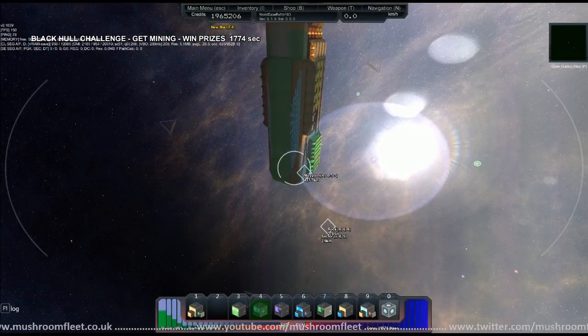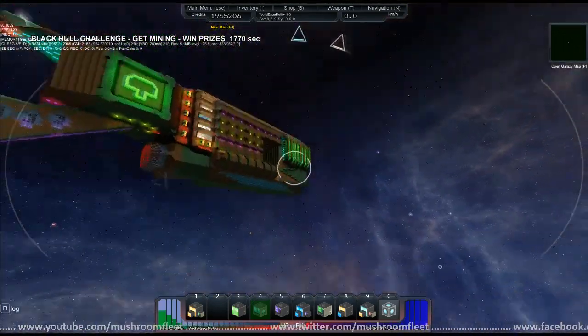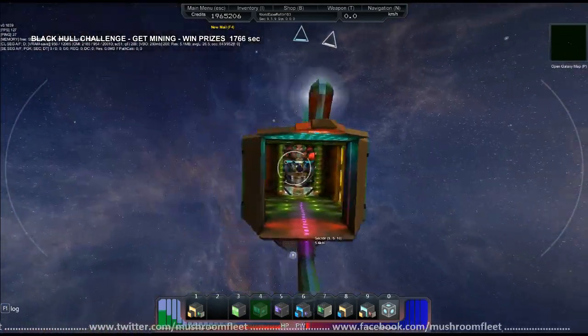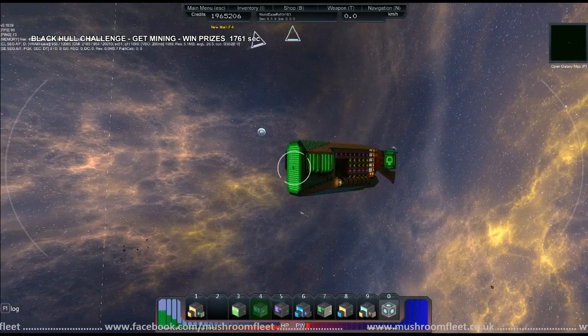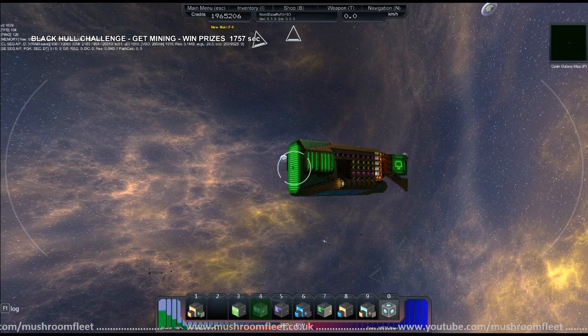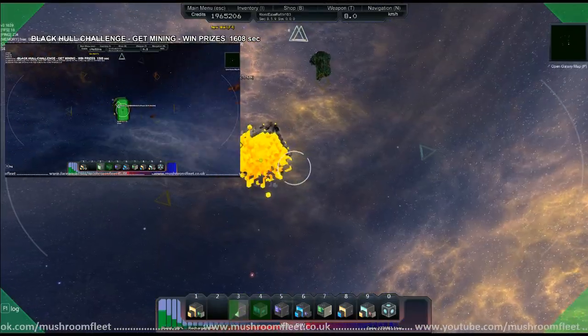Welcome back everybody. Today we're doing another Mining Mondays challenge — the Black Hole challenge. Faction members have already been sent out to mine their asteroids. They've got half an hour, and at the end of that time they'll be allowed to craft as much black basic hull as possible. The winners will receive triple what they yield, and the runner-up will get double. Let's get on with the mining!